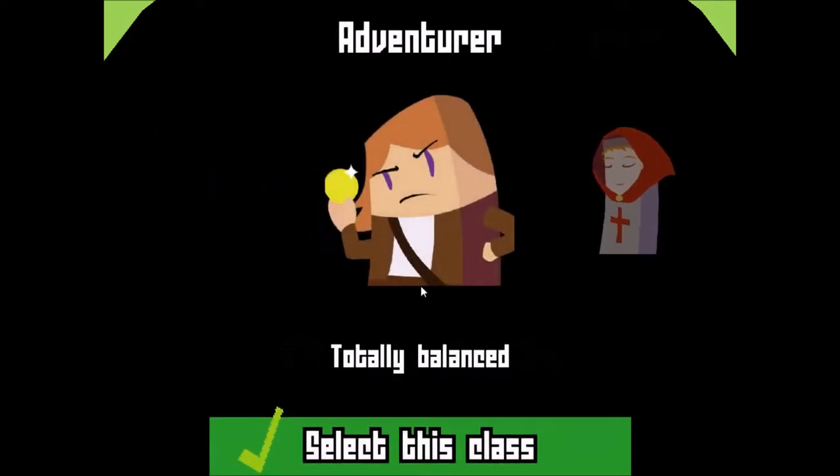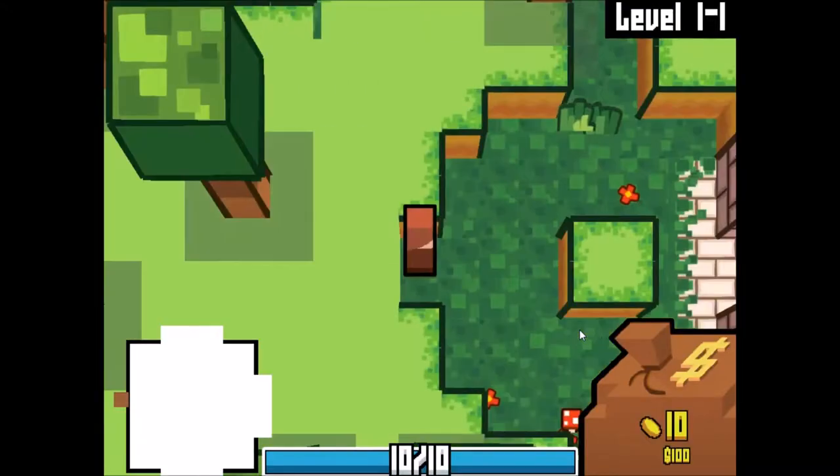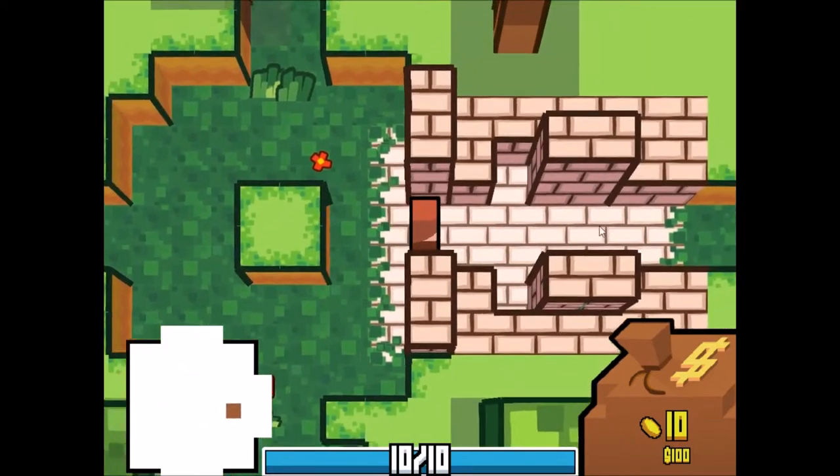To start fresh, let's just go with our regular Indiana Jones adventure, who is totally balanced. We'll select this class. This game is procedurally generated, meaning every level is random — all the loot, the characters, the enemies, everything. It's all random.